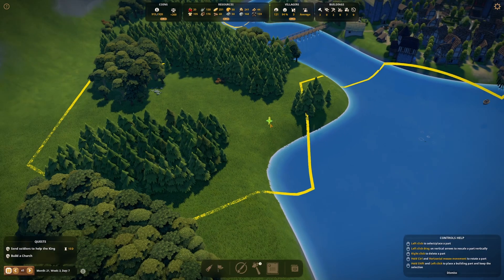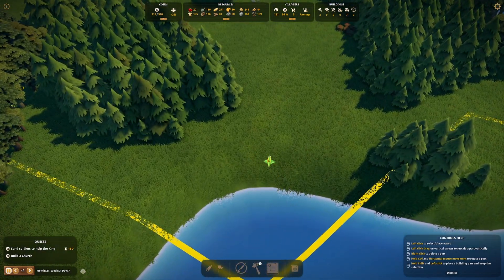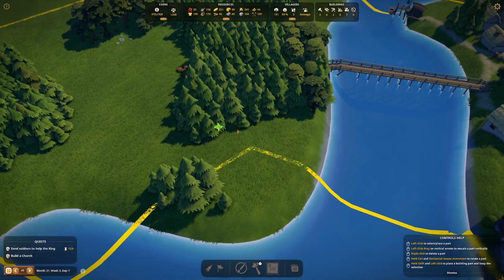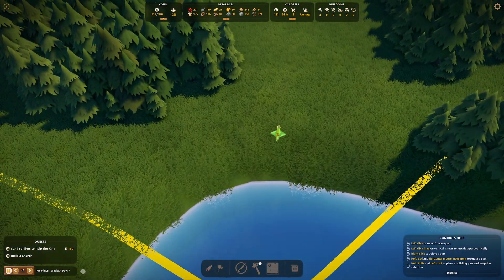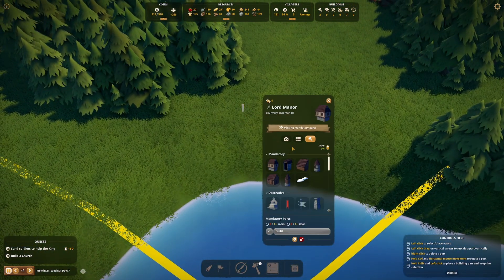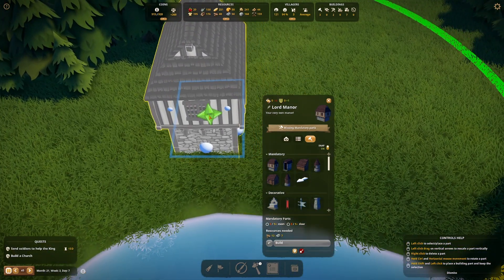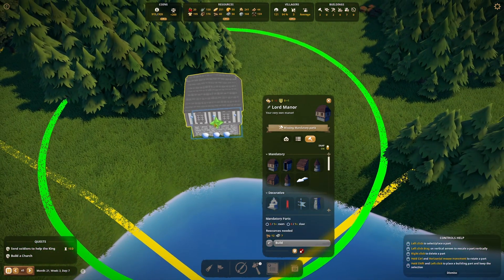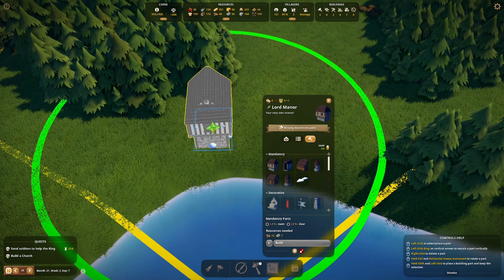We're going to make a Grand Lord Manor, and I'm leaning towards having it next to the water - I think it's pretty cool to have that. Potentially we can make it like a bridge or something, or even a little harbor there as well - we will see. Let's start with that one. We're going to need a core piece to begin with, and we're going to make this really, really big. We're going to be able to store a lot of treasure in it.